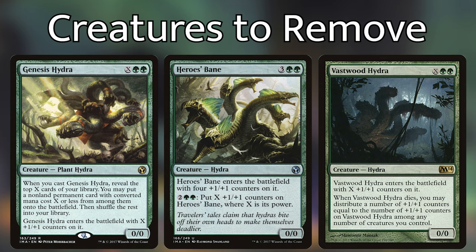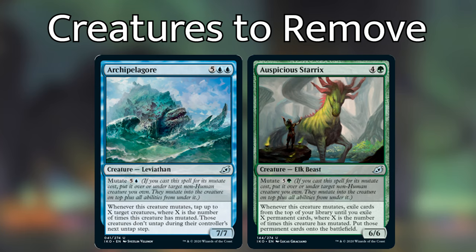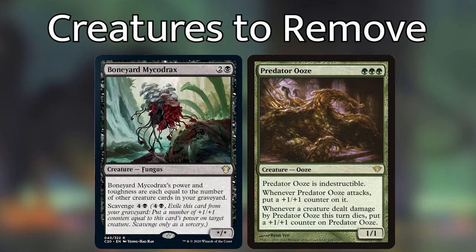Other creatures that aren't super optimal include Archipelagore and Auspicious Starrix, both of which I feel are too expensive for what they do and can be easily replaced by better mutate creatures from the main set. Two more are Boneyard Mycodrax and Predator Ooze. Our three drops are going to be very important for our strategy, and these cards are pretty terrible when we need them to be great. Neither are very playable on turn three, so that's why they're coming out.